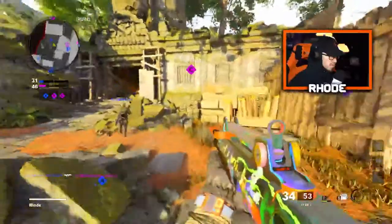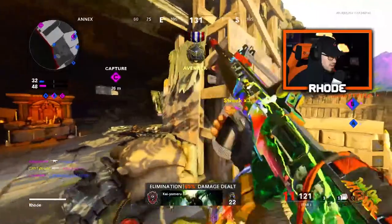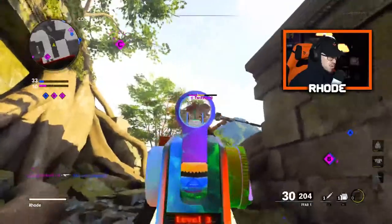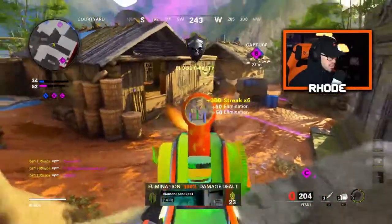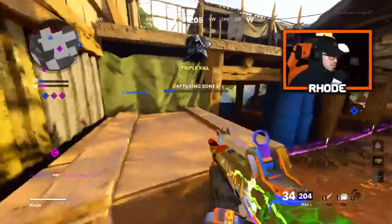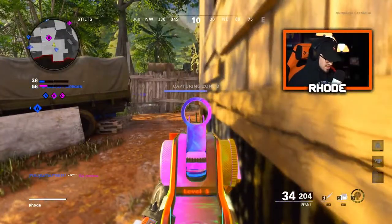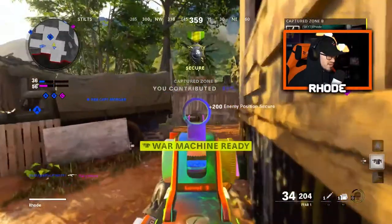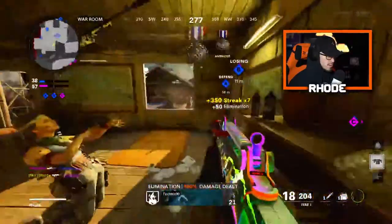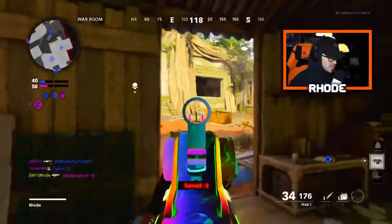There we go — got one kill for it, come on, see if you can get him. Got you! Let's take B real quick. I wonder if I can anchor right here — oh, that's a good little spot for B. Reactive camo is so nice, man. Yeah, this is a good map — I think it's gonna be really good.